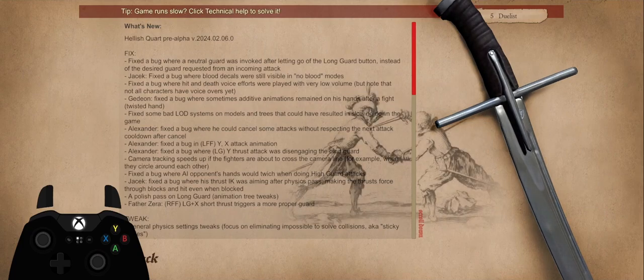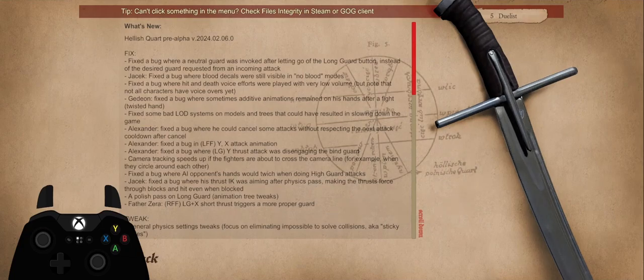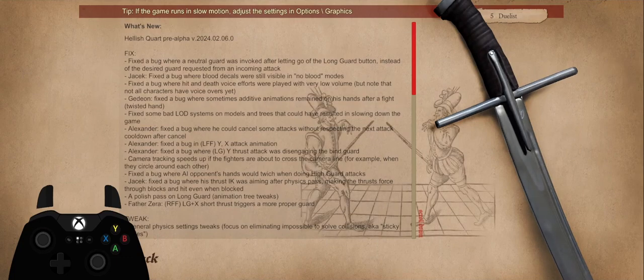Fix the bug where AI thrust was aiming after physics pass, making the thrusts force through blocks and hit even when blocked. A Polish pass on long guard animation.